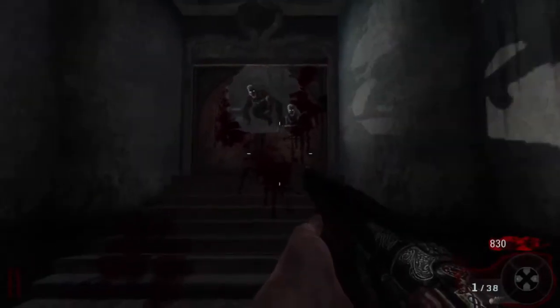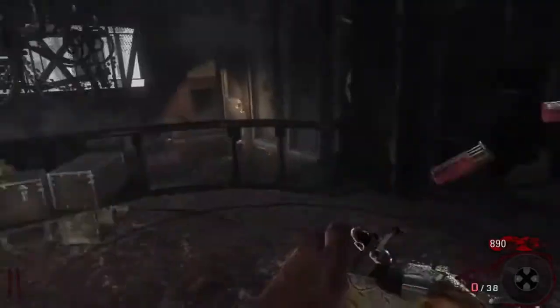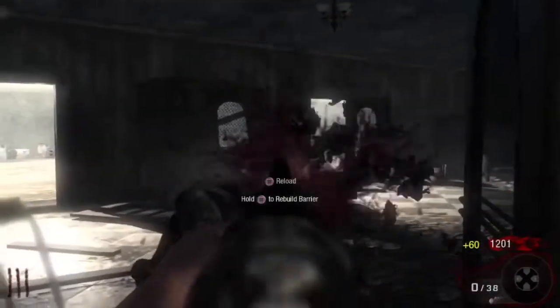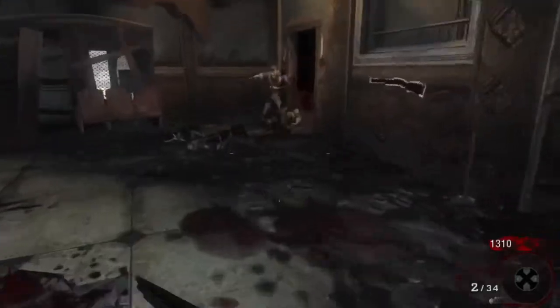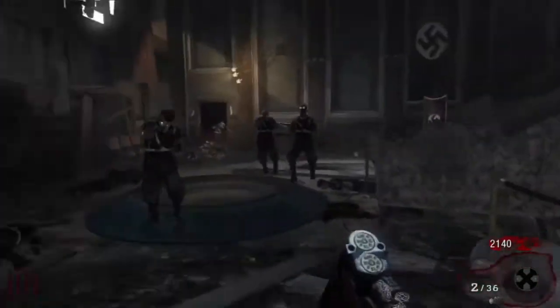After knifing my way through round one, I was immediately exposed to the Olympia's power within the earlier rounds — one shot, one kill — making the incredibly slow reloads not that much of a problem. Since none of the zombies were running yet, I could simply wait for them to stumble into single file lines and tear them apart. One of the greatest benefits with the Olympia is how easy it is to conserve ammo.